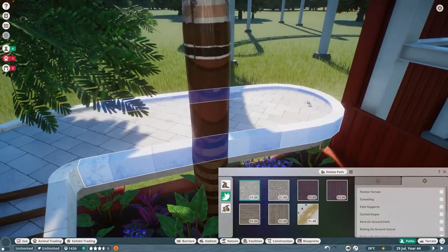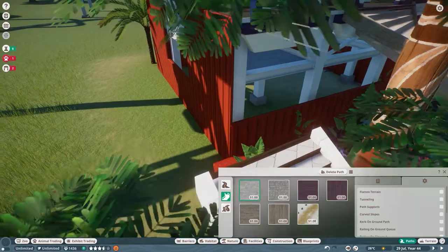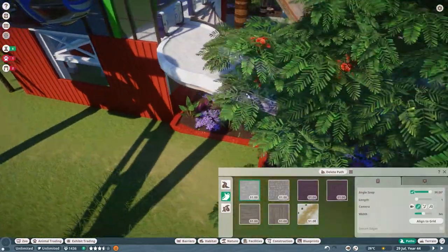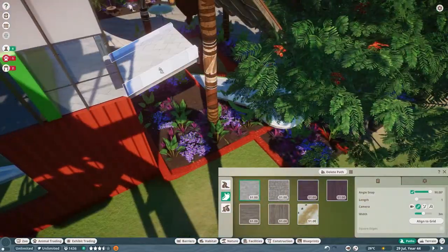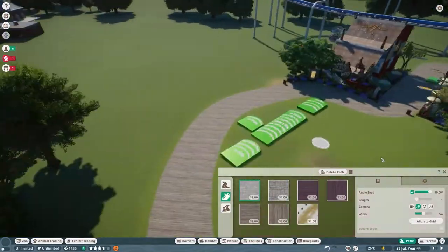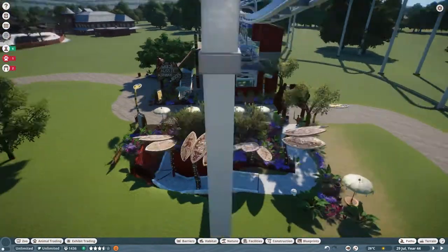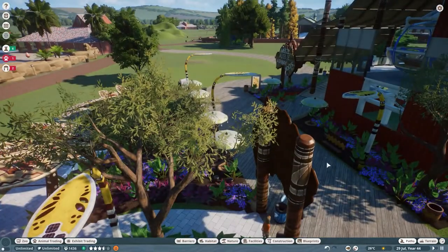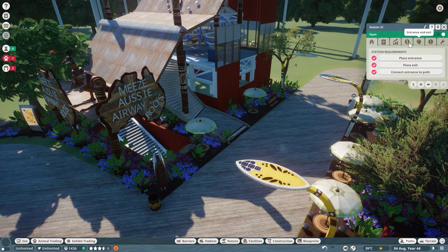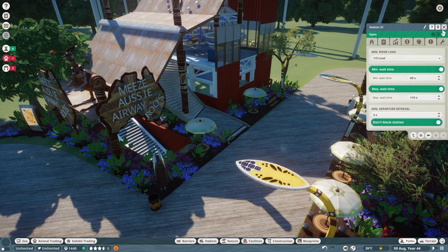What are your favorite in-game rides? The train, the gondola, monorail, or the safari ride? I use the safari ride the least. Living in Houston, we had Astroworld and we had a gondola, and I used to snow ski when I was younger — I just love gondolas. So everything is set up and we're ready to get this open. I just put it on free to attract some guests.